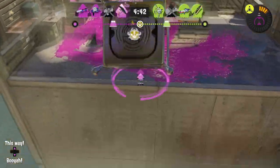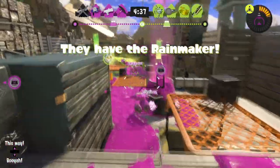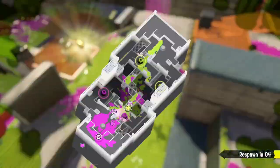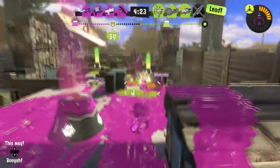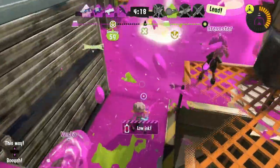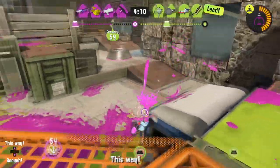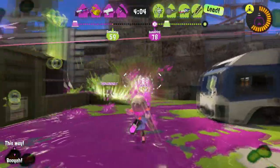Because this Splattershot Jr. isn't throwing double bombs, it also doesn't have to run a large amount of Sub Saver. You could, if you don't want a lot of your paint taken away by your Torpedo, but you don't have to. What that means is you could do other stuff, like be more mobile. The Splattershot Jr. is a lightweight class weapon — it's already super mobile — but you could push that even further, making this weapon super fun for Rainmaker or Clam Blitz. If you're feeling spicy, you could put on some special power-up and see the Wavebreaker waves go even further out than they already do.